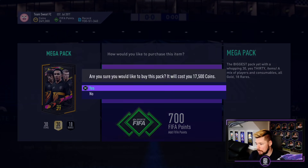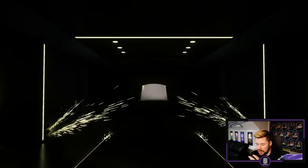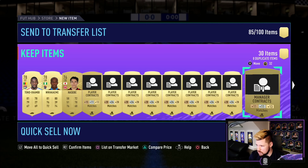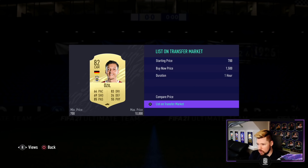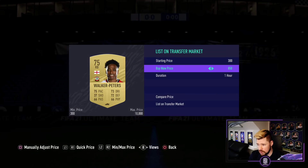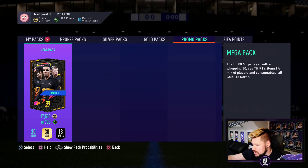I'll open one more mega pack and then we'll go and take a look at the icons on the web app. We don't get a board out of that one. This would be a perfect pack to explain how even if you get bad stuff — the consumables will sell for 250-300 coins for the contracts, a center mid to CAM card has relatively decent value, and some players might have bigger value due to marquee matchups. They're just not bad ultimately.